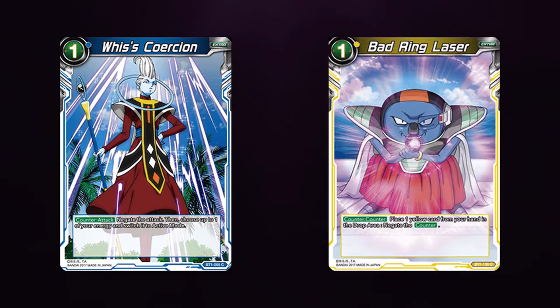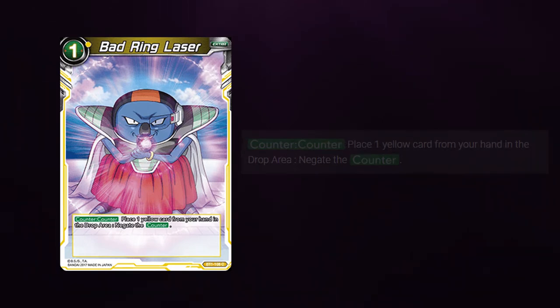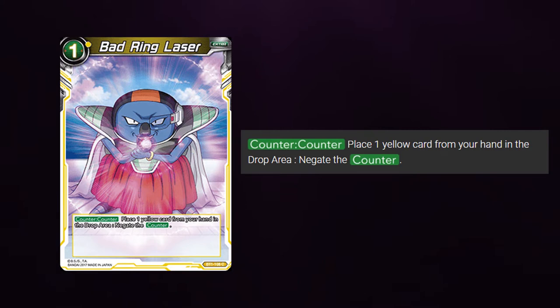I'll start off with an easy one: Bad Ring Laser negating Bad Ring Laser. The way Bad Ring Laser is worded is that the dropping of the yellow card from your hand is a cost.